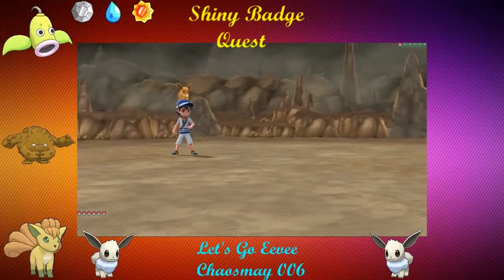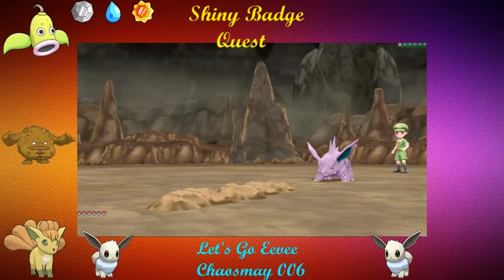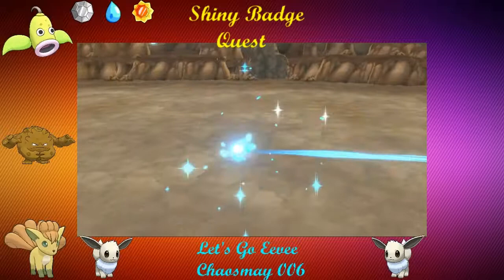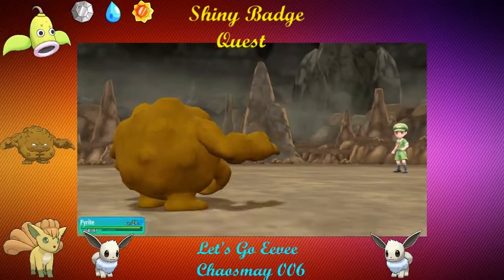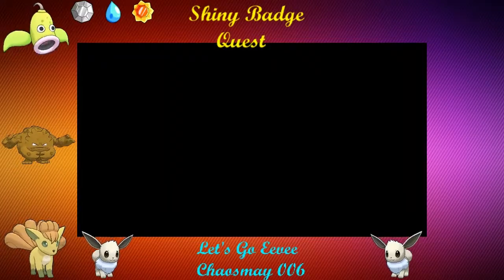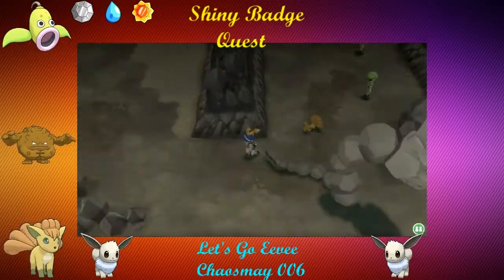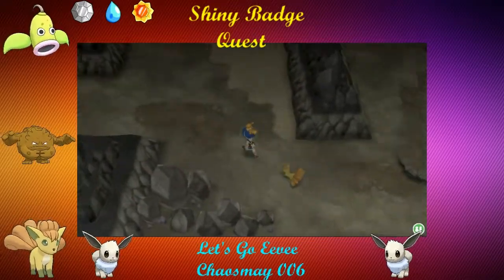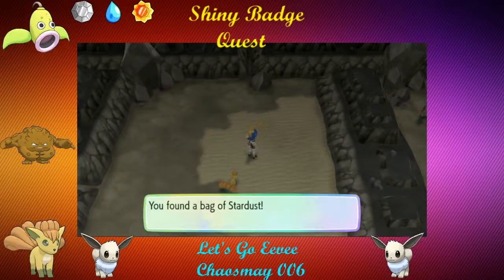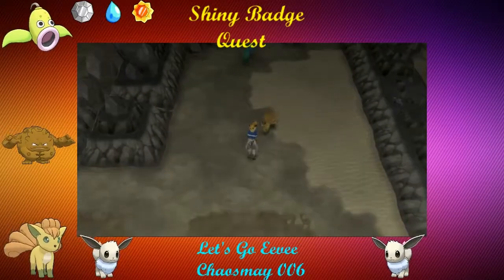Vulpix can evolve at any time. We have to wait until level 36 for Weepingbell — we're at 31 currently, so not too many levels left. I would like to evolve it before we get to Erika, just so I can get the Shiny Charm stuff done. The only thing I have left to catch in here is a Rhyhorn.